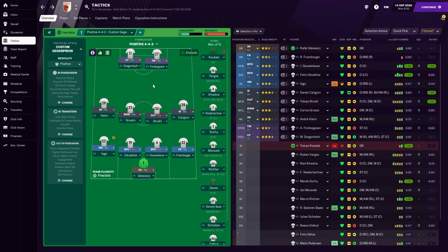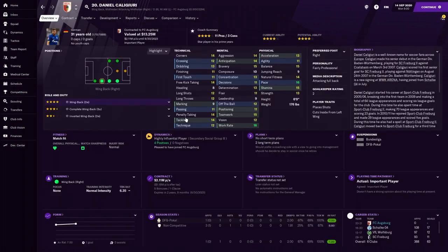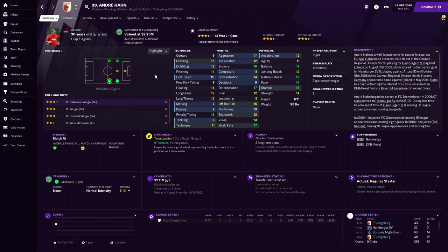We'll rely on our wingers to provide crosses to our strikers. On the right we have Caligori with just a tackle harder instruction — a very versatile player and one of our key players, with decent crossing, very good tackling, and solid technicals. On the left we have Andre Han as an Inverted Winger on Attack, set to cross more often and aim to the center. He has very good crossing, good heading, great physicals, pace, stamina, and work rate — definitely one of our key players.